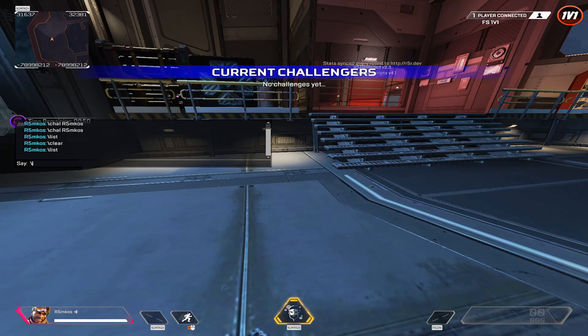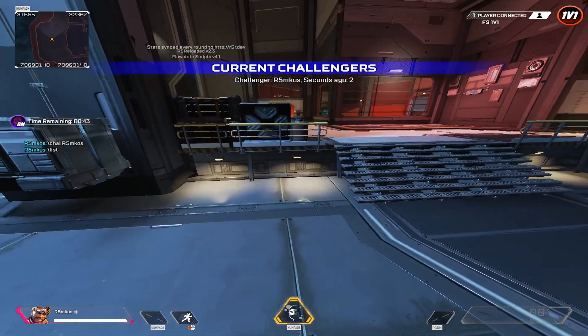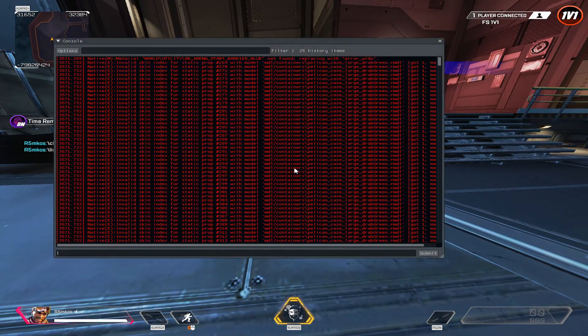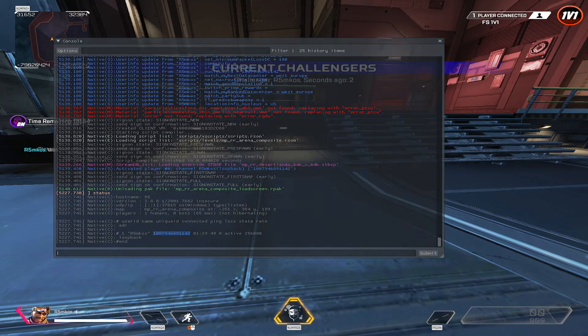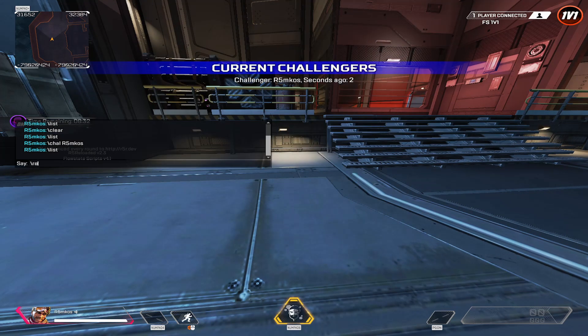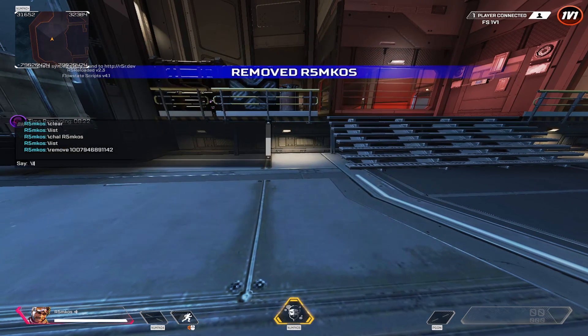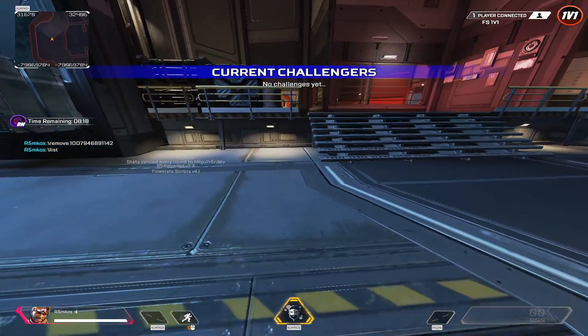I'm going to pretend that somebody is challenging me. It comes in, and I can see my list again — r5mcos is the only one. You can also go to the status and grab the player's name from there. We can remove by either name, so I can type 'remove r5mcos' and it removes the player. I look at my list again and that player is gone.